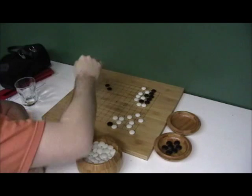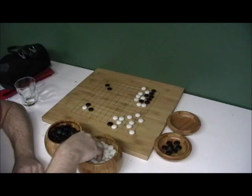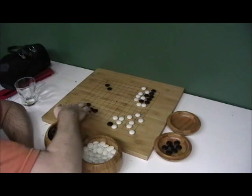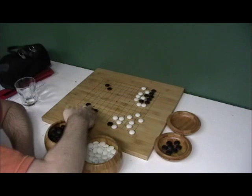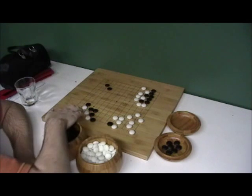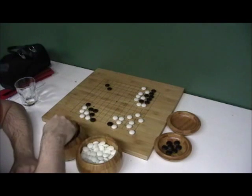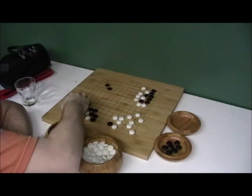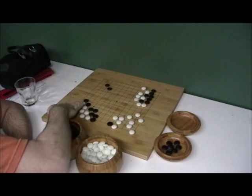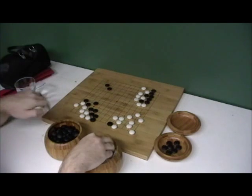Black may have been able to save some stones, but let's see what happens up here. It's Black's turn again, so he's going to jump in the corner. We'll have White do a 3-3 jump. White will fix its weakness. Let's leave this and go from here.